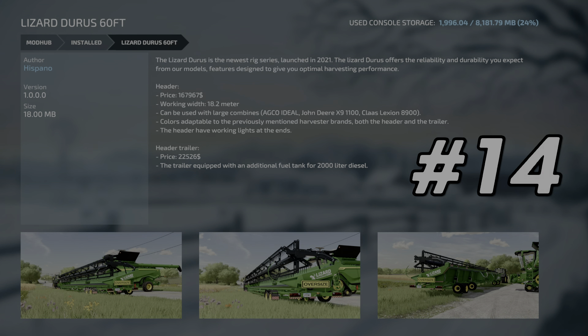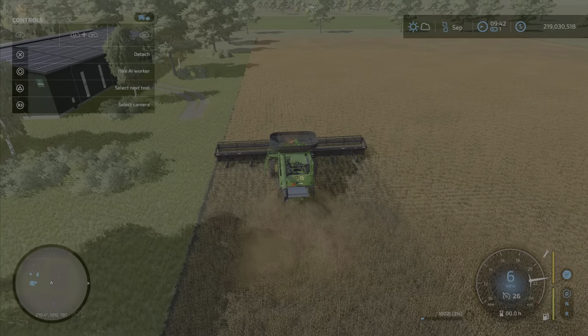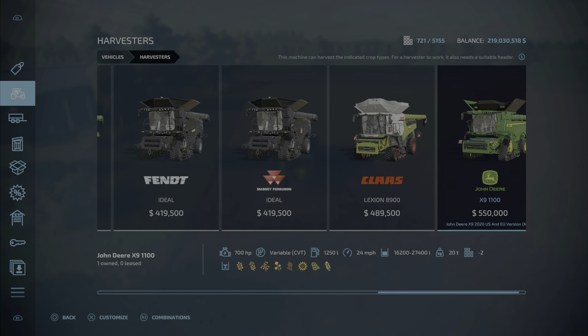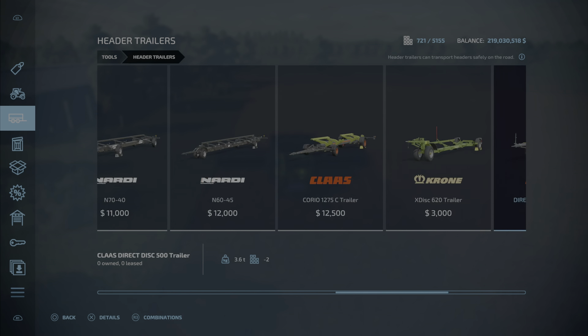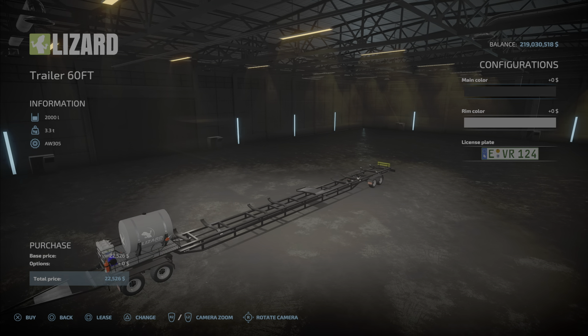At number 14 we have the Lizardurus 60-foot header mod. Not only is this header massive and gets the job done quick, it can actually be attached to the top three harvesters including the X9 harvester mod — it can be equipped to these four right here. Also, its header trailer can be painted and has a 200-liter diesel tank attached to the trailer.